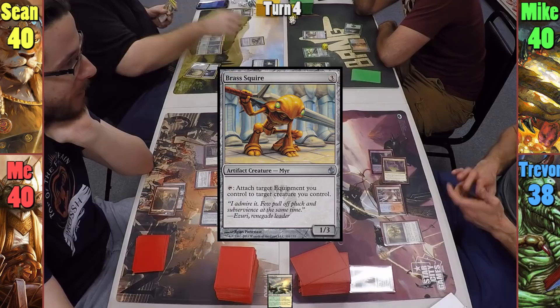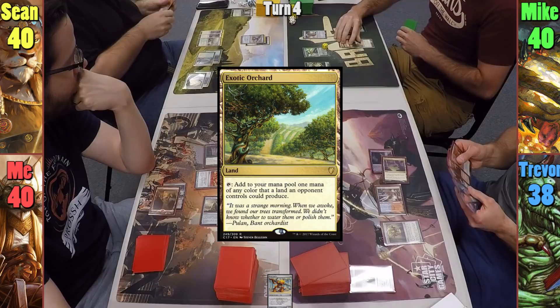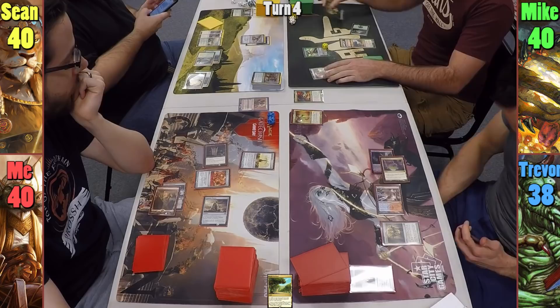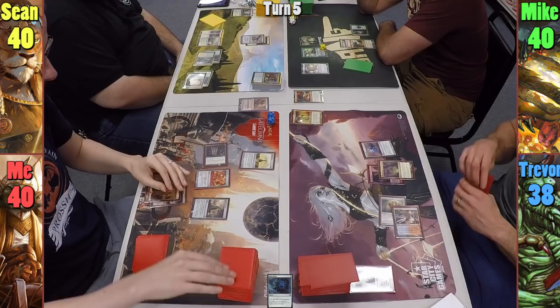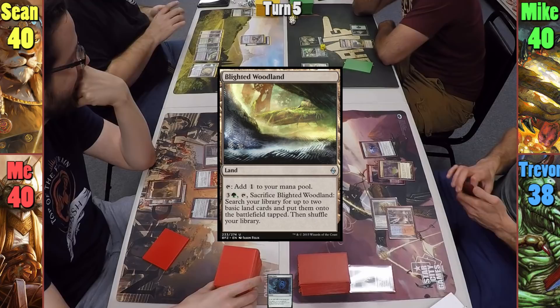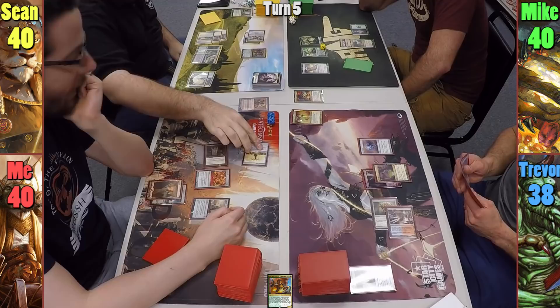Mike plays an Exotic Orchard for his land, casts a spell, then Skullclamps his plant token drawing two, and upticks Nissa once more to make another plant. Trevor also seems to be struggling for lands and casts a Dimir Signet before passing to me. I play no lands and pass to Sean. Sean plays Blighted Woodlands and moves to cast Nazan. Sean then moves to combat, swinging the Squire at me. Nazan triggers, letting him tap my Heart. Sean grabs a basic, and I sacrifice the Heart to find two Mountains.